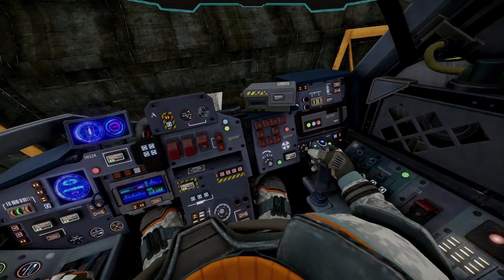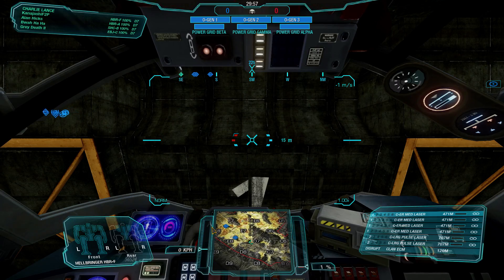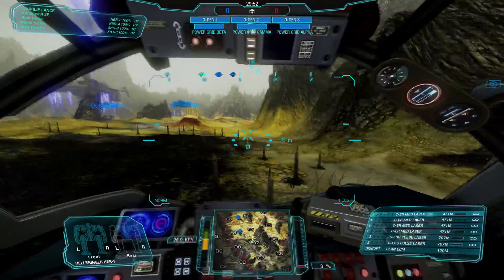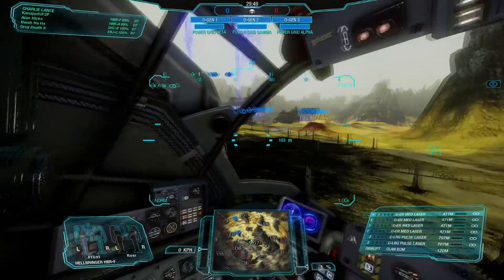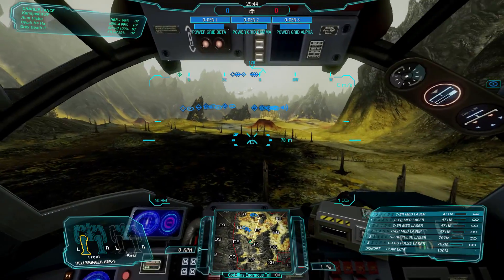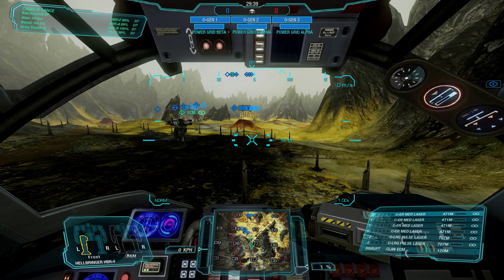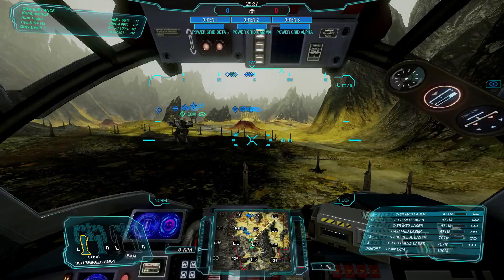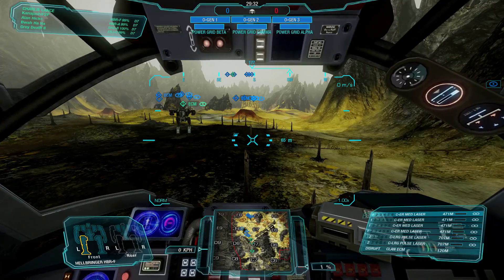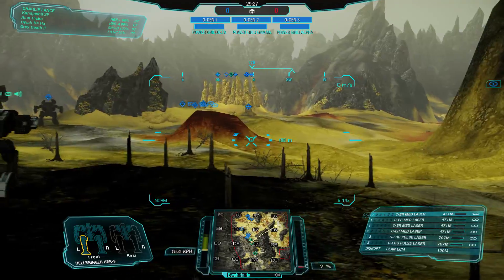We're heading into our drop — we're on Sulfurous Rift, attacking on siege. All we need to do is get a victory today. If we don't get one doing siege, we'll jump into scouting and scout until we get one. We should have no difficulty getting the other objectives — kills, assists, most damage dealt, match score, all that stuff.